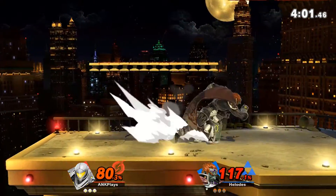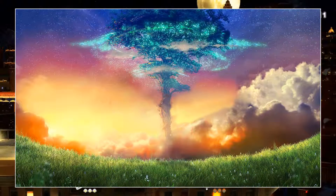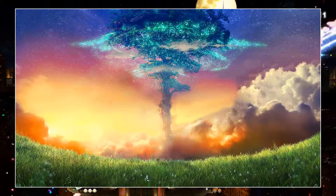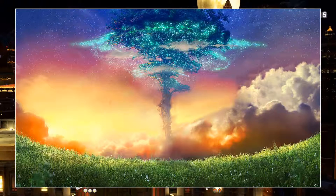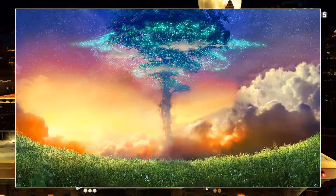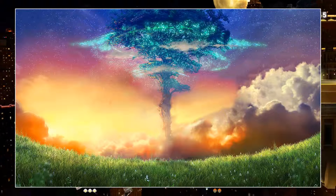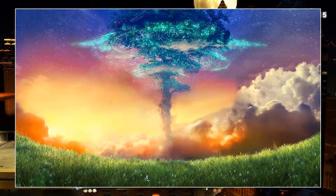Next, from Xenoblade Chronicles 2, we have the World Tree. The way this one would work is the World Tree would be in the background, and instead of fighting on it, you'd be on Rex's Gramps in his Titan form. Flying around the Cloud Sea circling the World Tree would be such an awesome stage — a really fun one to play on.